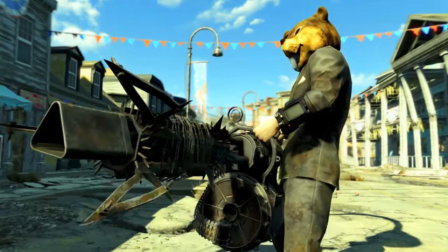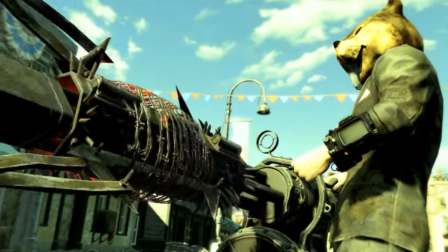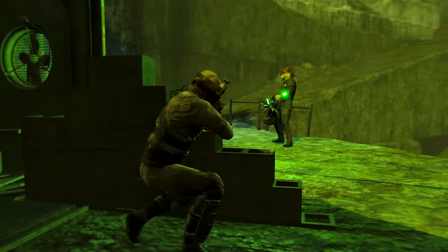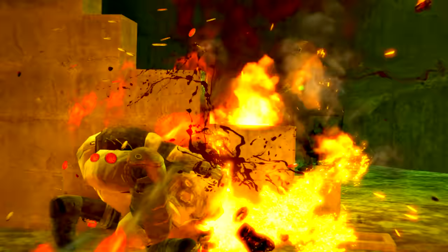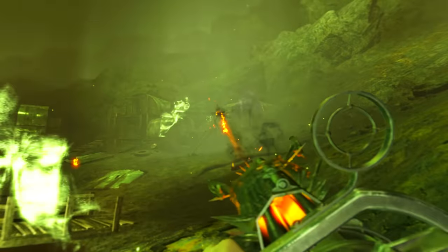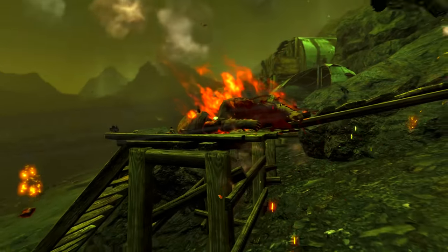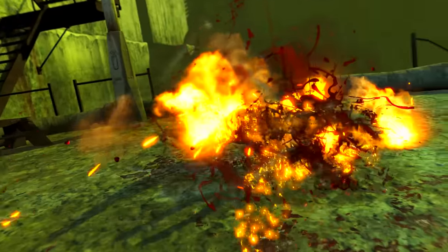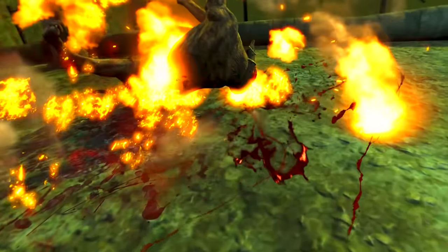Also, ammunition for this gun is scarce, and shops only start stocking 5mm ammunition in mass at level 24 and onwards. This and the fact that only a select few enemies wield miniguns makes it difficult to keep the weapon supplied without spending a lot of caps at arms dealers. You could slightly negate this issue by investing points in the scrounger perk, and of course by installing the tri-barrel.